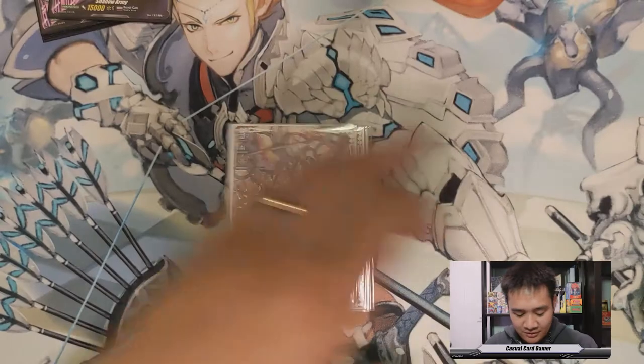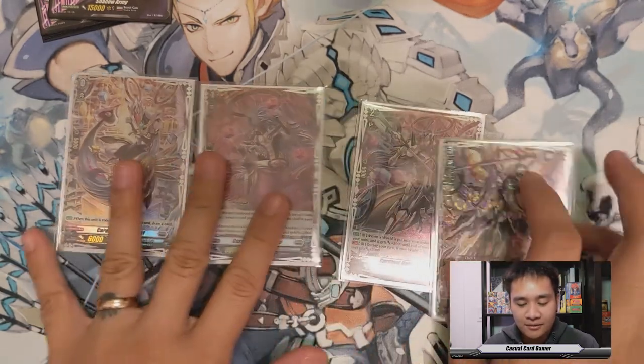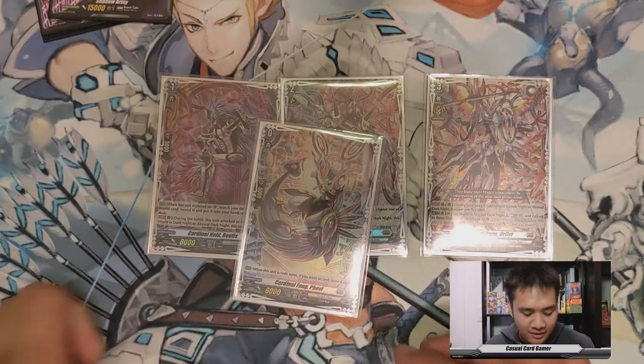Let's get straight into the deck profile. Let's look at the ride deck first. We have Fovey, Rutus, Cubizia, and Orphist. Fovey's ability, of course, is if you go second, you get to draw a card.